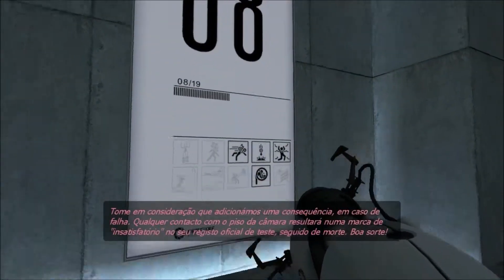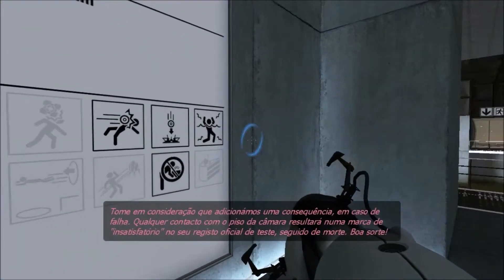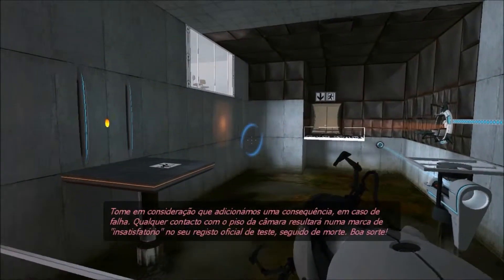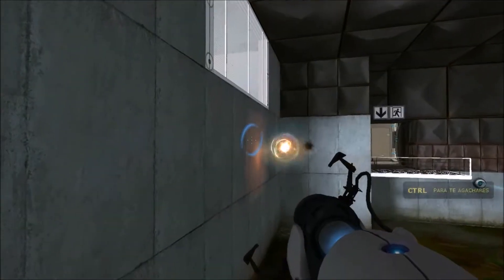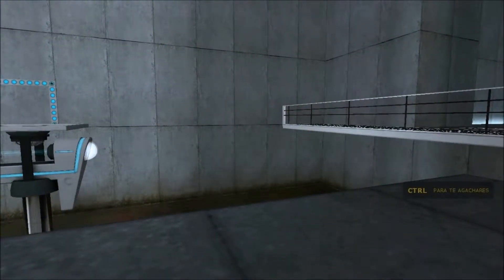Please note that we have added a consequence for failure. Any contact with the chamber floor will result in an unsatisfactory mark on your official testing record, followed by death. Good luck. Do not touch the flying ball. That's what happens when I touch the flying ball.